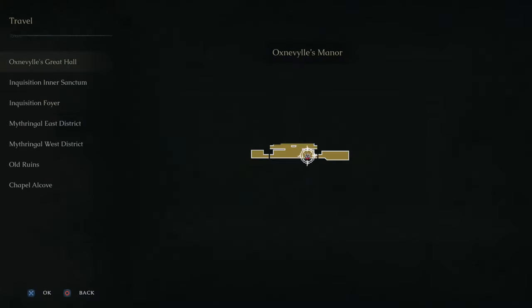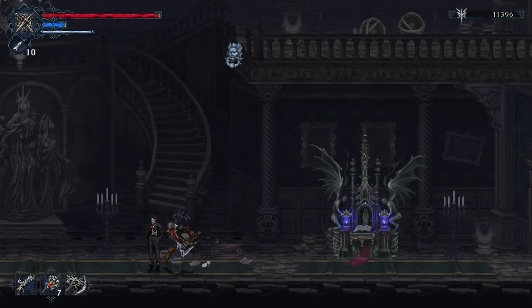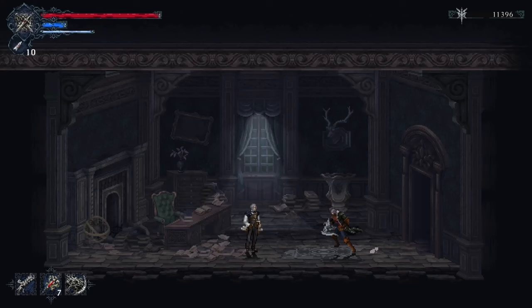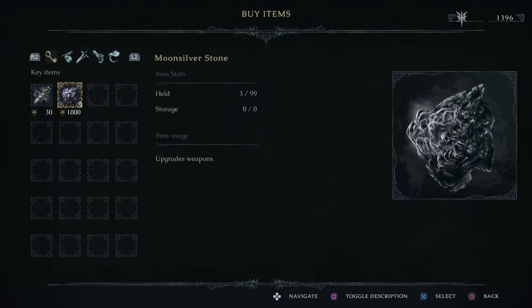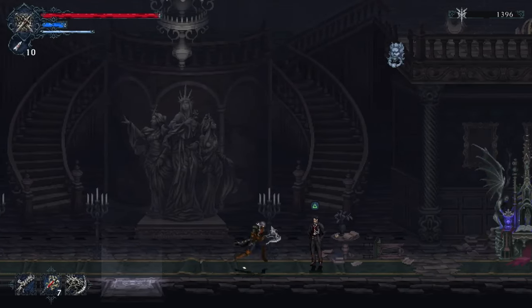We're going to travel back to the Great Hall. What's the guy called again? I forget his name — Mariano. Buy items; make sure to buy the technical gloves here. I'll show you the reason for that in a little bit. Now we're going back to the Federal Inquisition.